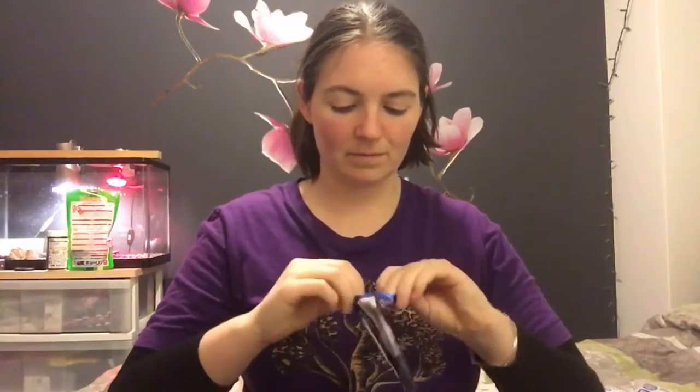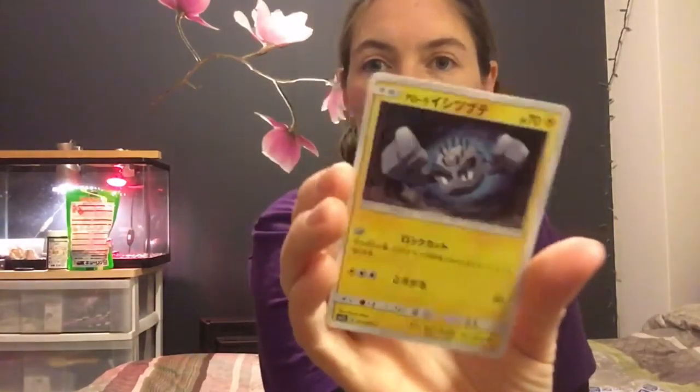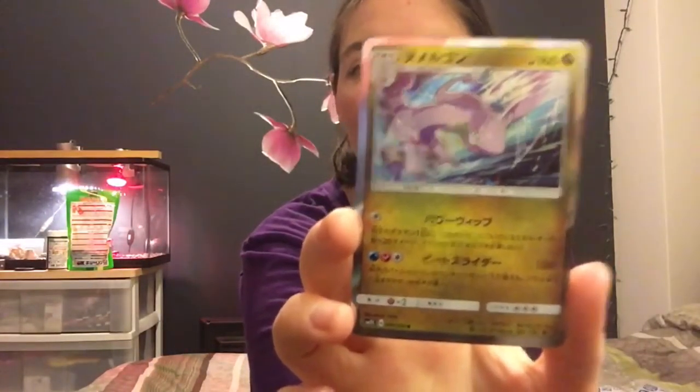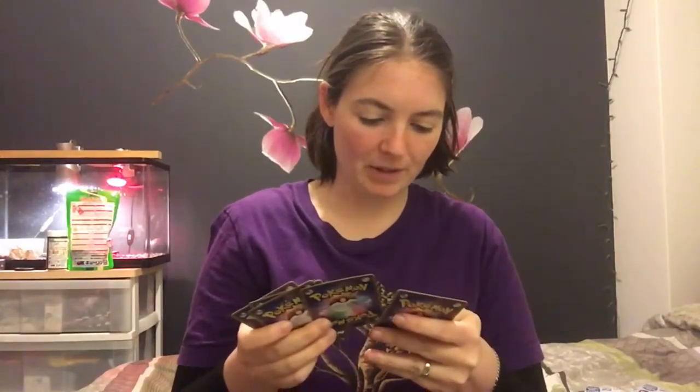I'm getting a little nervous now. We haven't had a rare yet. Something is shiny in here — that's good. Card number one. Number two — got a Geodude with hair. I like how they redid the Gen 1s in the Alola version, it's awesome. Number three. Number four — here's our holo card. Nice, not bad. And number five. So all in all it's okay. I got a rare card. The last two are rare and uncommon.